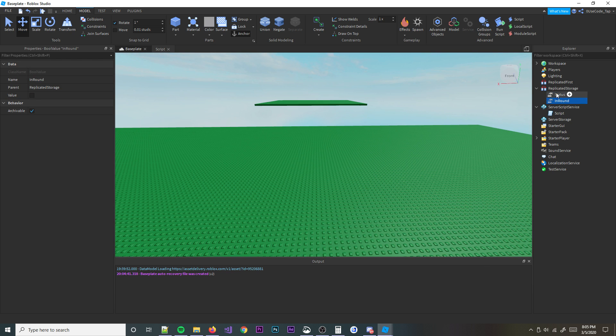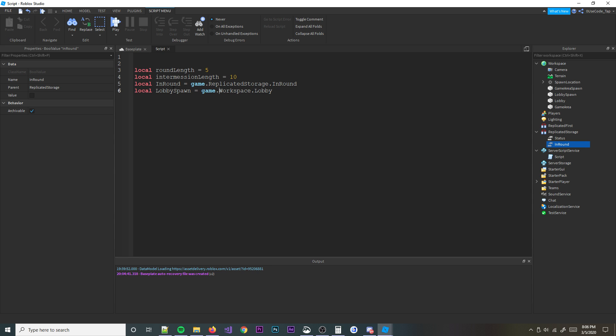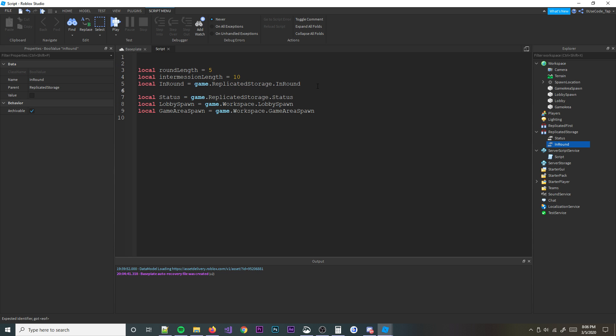Put both of those in Replicated Storage: a string value called status and a boolean value called in round. Next, we're going to define those two things in our script because we'll need them. So in round is going to be game.ReplicatedStorage.inRound. Then local lobby spawn is equal to game.Workspace.Lobby.LobbySpawn — we don't really need the lobby part itself. Then we define our game area spawn pointing to game.Workspace.GameAreaSpawn. And local status is equal to game.ReplicatedStorage.Status. Replicated Storage replicates before the server, so we don't need to use GetService.